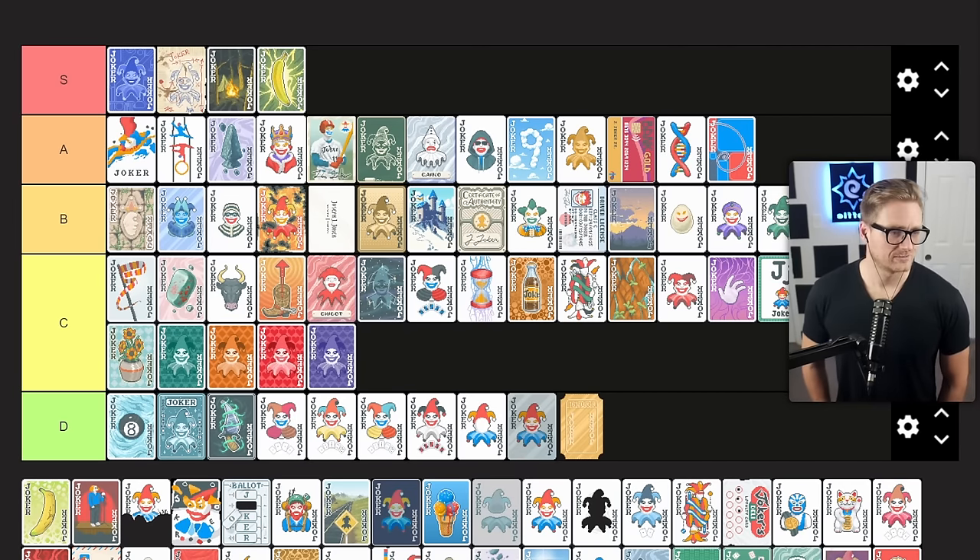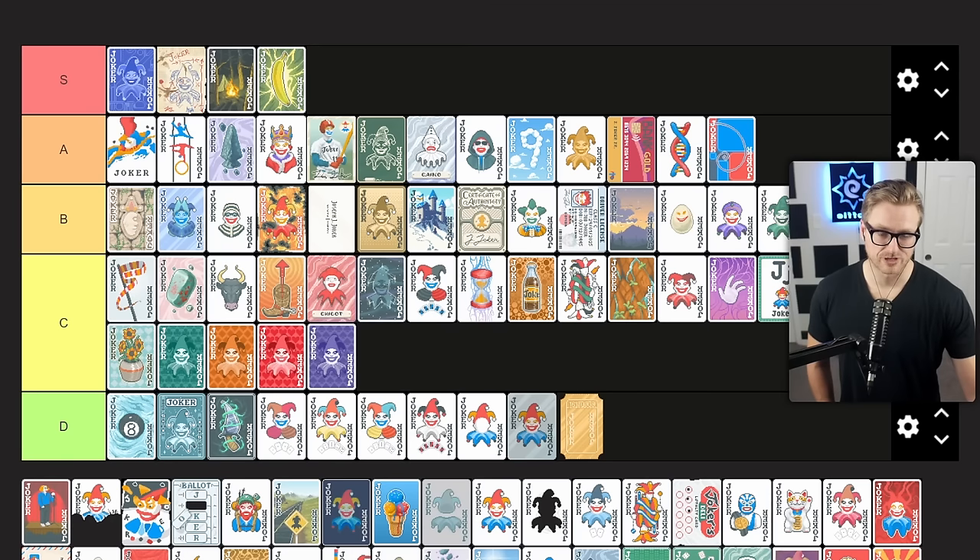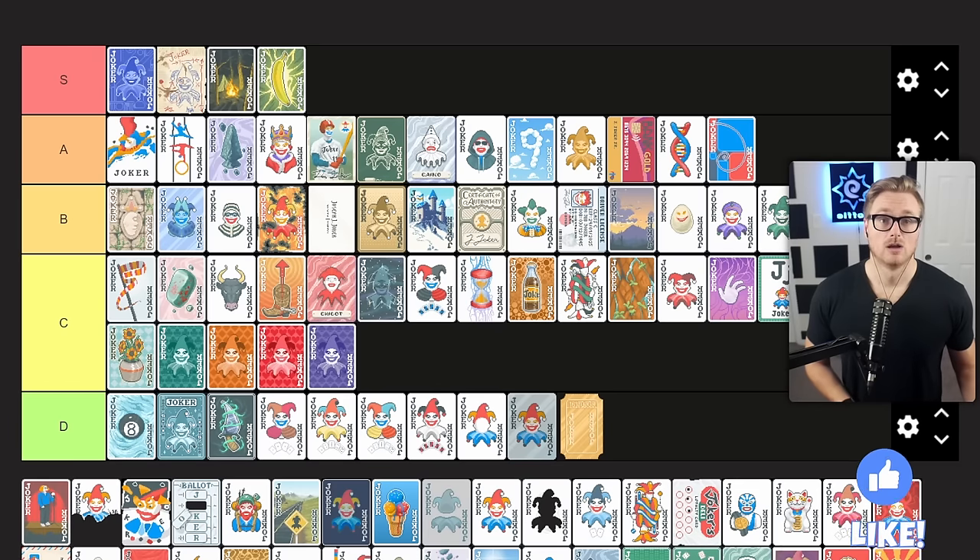Gros Michel gives you plus 15 mult with a 1 in 4 chance that this card is destroyed at the end of round. It's a very strong option for getting you through the early game with the understanding that you're going to leverage that early strength to get your econ rolling so you can pick up jokers to replace it when it inevitably goes. Just think of it as a short-term rental to get a little bit of money going and a little bit of strength to survive, make that money, and see new shops where you pick up replacements. B tier because of that.